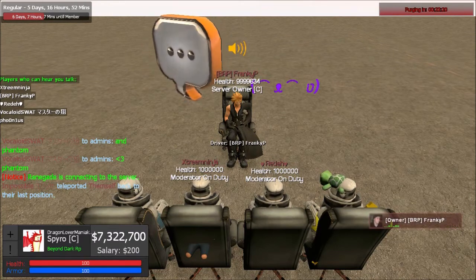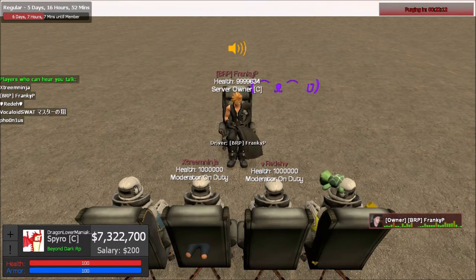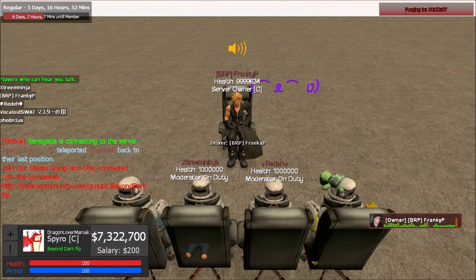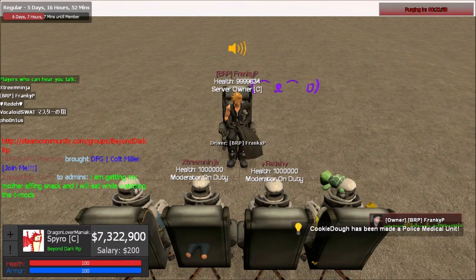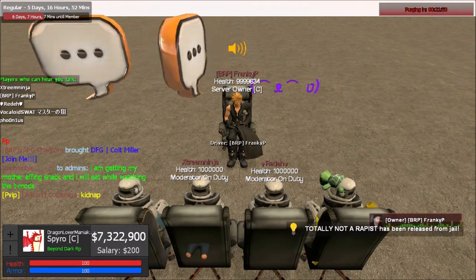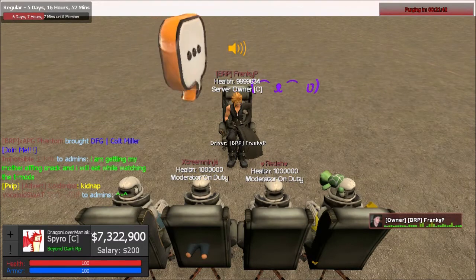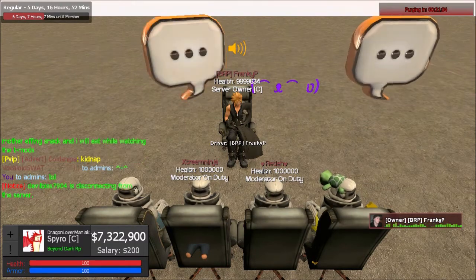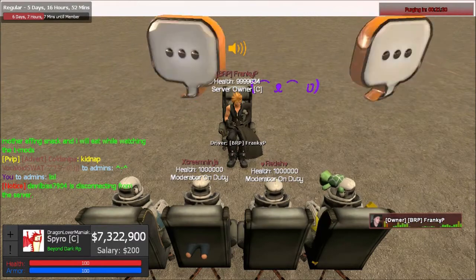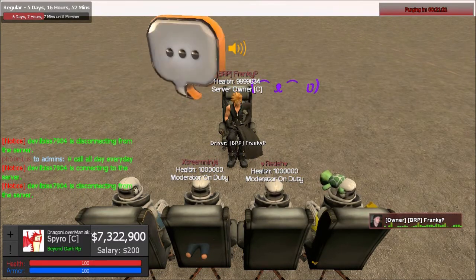If another staff member is already handling a sit, don't hang around — let them do their job. Shadowing is okay but leave after. Whoever arrives at a sit first owns that sit. If you arrive and another staff member is already there, immediately return yourself. Always take your fair share of calls — don't do too little, but you also don't need to take every single call. That's why we have multiple staff members, so you also get to RP.